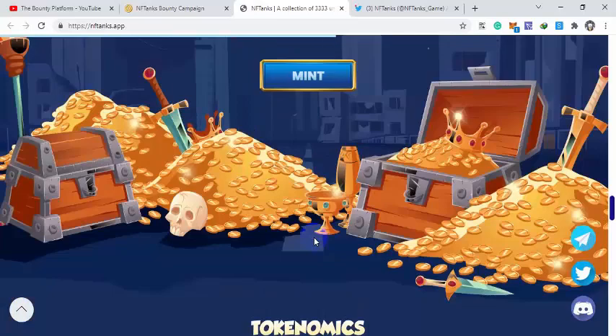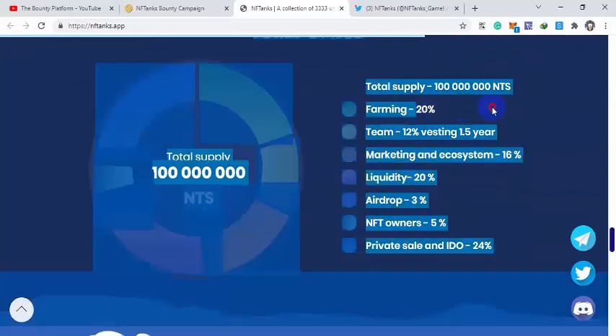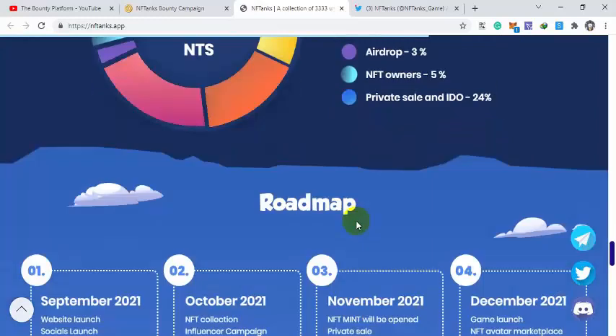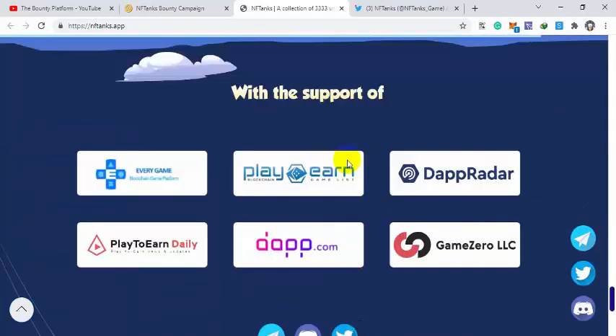The tokenomics: there is a total of 100 million NTS tokens — 20% for farming, 20% for vesting over 1.5 years with the team, 16% for marketing, 20% for liquidity, 3% for hydro, 5% for NFT rewards, and 24% for private sale and IDO. The roadmap is also available if you are interested.